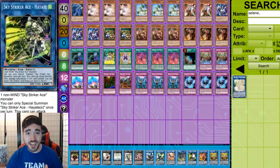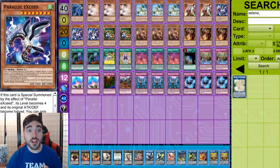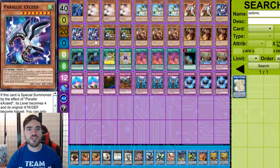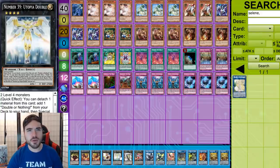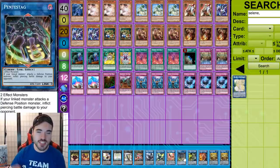Here's how it works: normal summon Mud Skipper, reveal Hayate copying its name and attribute. Link into Kagari. Mud Skipper triggers in the graveyard — search Parallel Exceed. Now make Hayate over Kagari, and trigger the Parallel Exceed you just searched. Once Parallel Exceed activates on the field, you special summon another one from the deck. Level 4 plus level 4 equals Utopia Double — that's your win condition. Now you can turn Hayate and Zexal into Penistag: piercing, 10,000 attack — boom, that's all you need.